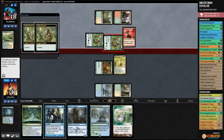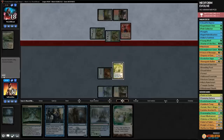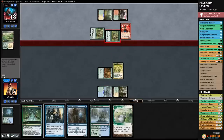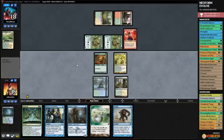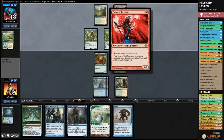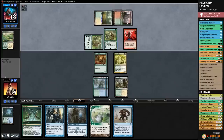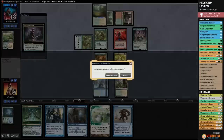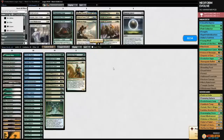Opponent plays Rattle Chains - maybe not spirits, maybe just Naya stuff. We only have a single Forest in hand and our opponent plays Magus of the Moon. We only have one basic Forest in the deck. That essentially locks us out - we were one turn away from Neoforming into Deputy of Detention to clear their board.